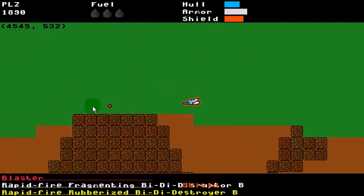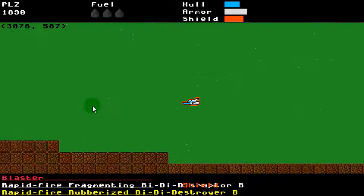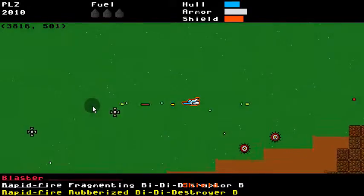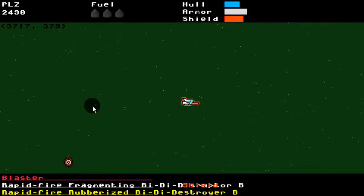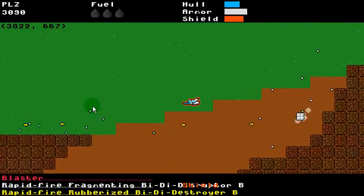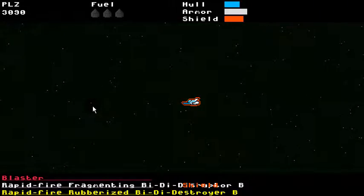I also excluded certain bullet effects from certain types of guns — like the gun that just leaves a trail of bullets as you move, which enemies have and you can pick up. Laying bouncy bullets is meaningless, it's a waste, so I excluded it there. But I'm trying not to exclude things — the more crazy effects that guns can have, the better. So you could totally lay a bunch of little bullets that themselves shoot bullets, and they'd be stationary, which would probably be overpowered — but it doesn't matter, it'll be fun.